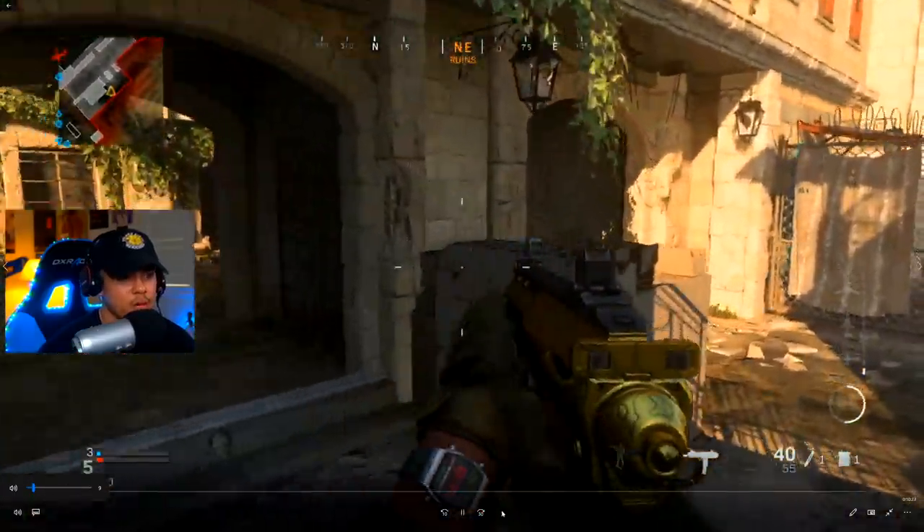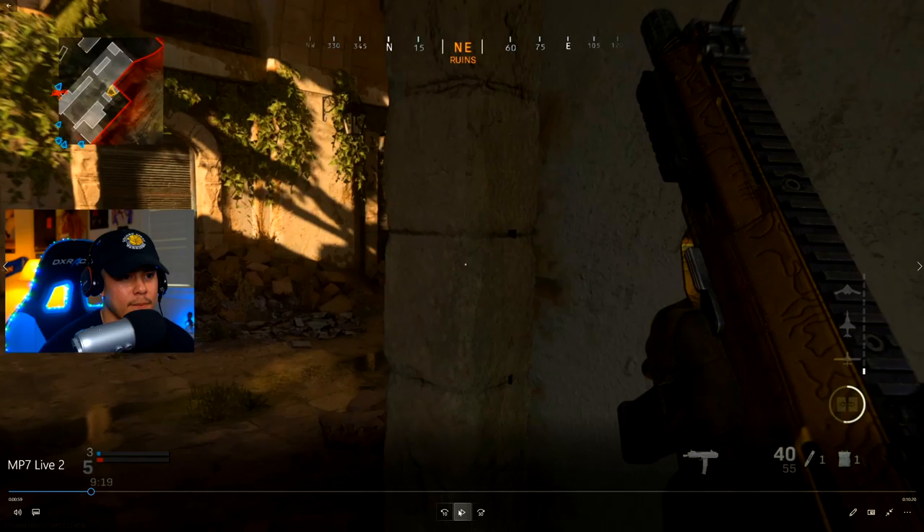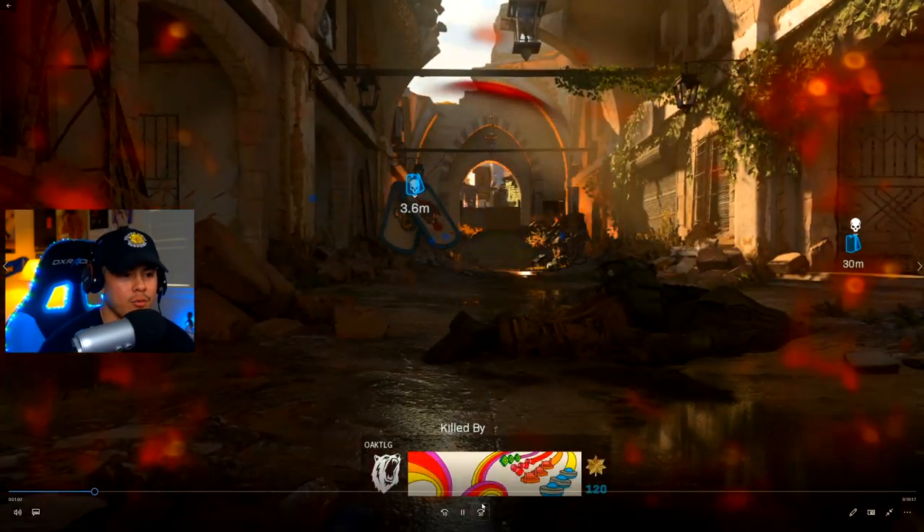Now I'm going to be pushing into their spawn. Let me pause it right here — look at where I'm at and where my teammates are. This is basic Call of Duty logic: if you're trying to maximize kills, you need to separate yourself from your team. The more you do that, the more likely you are to come up against enemies who are busy engaging with your teammates, so you'll get easy kills because they're not focused on you. Always pay attention to that mini-map.